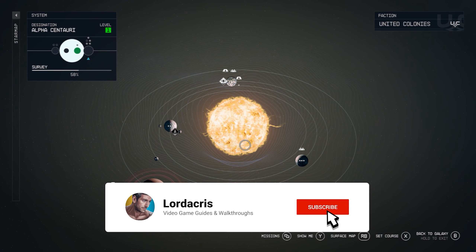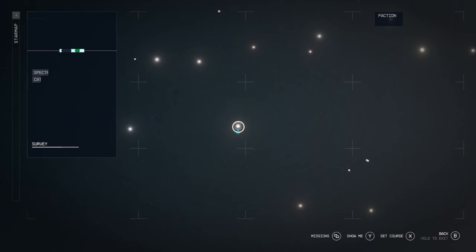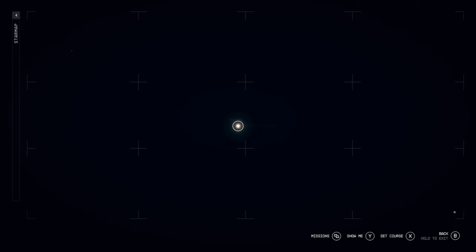Hey guys, Lodocus with a quick location guide for Beryllium in Starfield. It can be found in the Tolyman system, which is directly under Alpha Centauri.